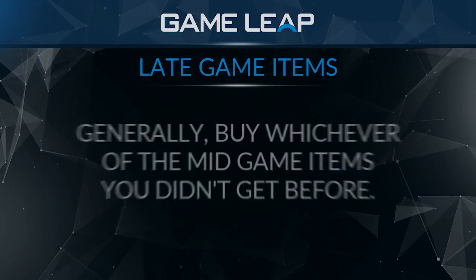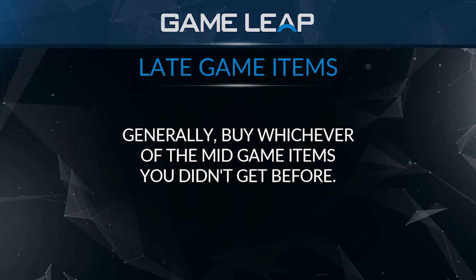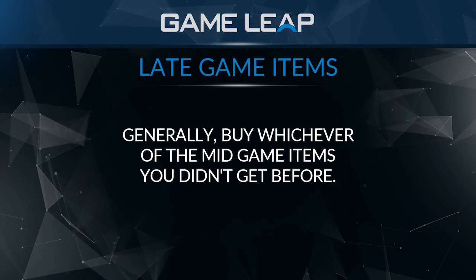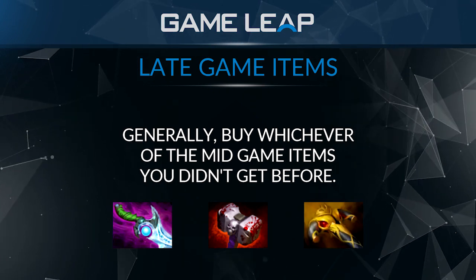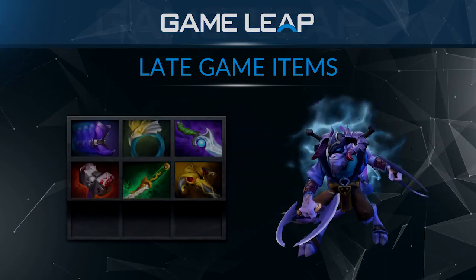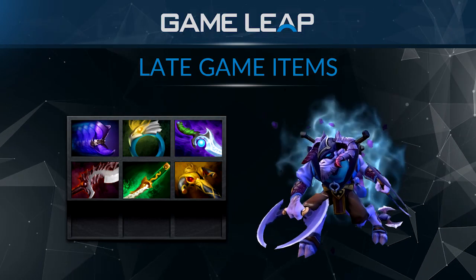For the late game, there are a lot of mid-game items you'll still be picking up because they're so good — you'll just get multiple of them. So you'll go Diffusal, Basher, BKB, Diffusal 2, and be farmed with all these items. For late game there's always Abyssal — just level up your Basher into Abyssal and it just gets a lot better.